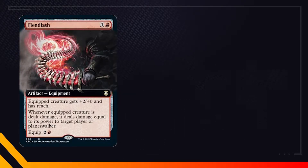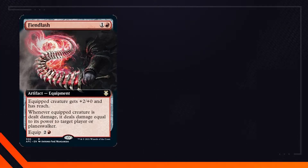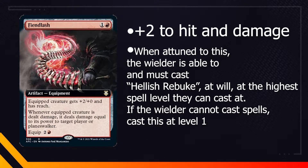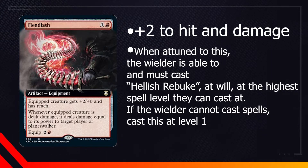Now let's talk about the card effects. The equipped creature gets +2/+0 and has reach. Whenever the equipped creature is dealt damage, it deals damage equal to its power to the target player or planeswalker. To simulate this in D&D, we're going to give it a bonus to hit and to damage. When attuned to this, the wielder is able to — and must — cast Hellish Rebuke at will, at the highest spell level they can cast it at. If the wielder is not able to cast spells, it casts at level 1. The reason we're making this mandatory is because the card effect says "whenever equipped creature is dealt damage" — it's not giving us an option. Which makes sense if this is a cursed item.